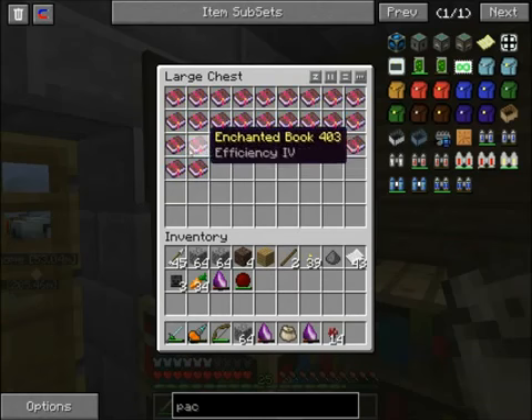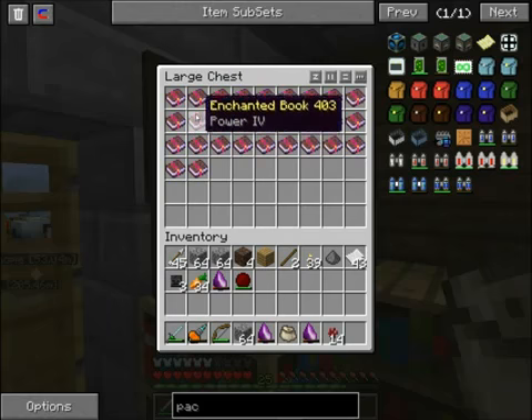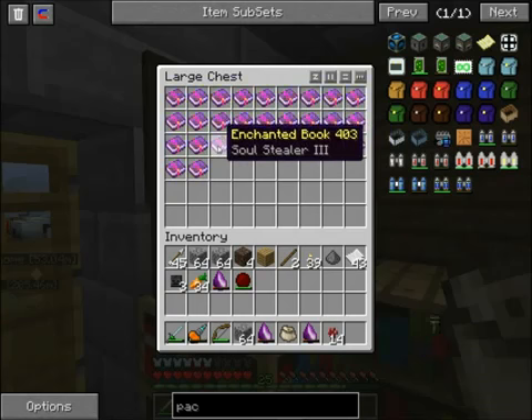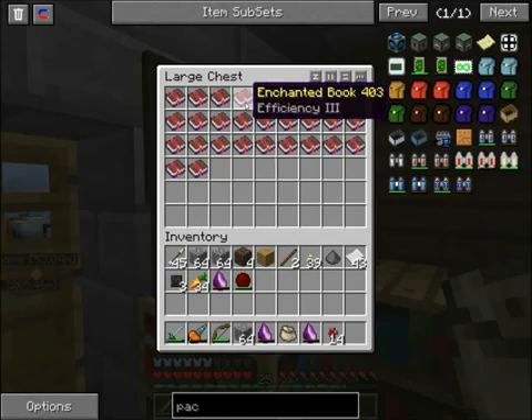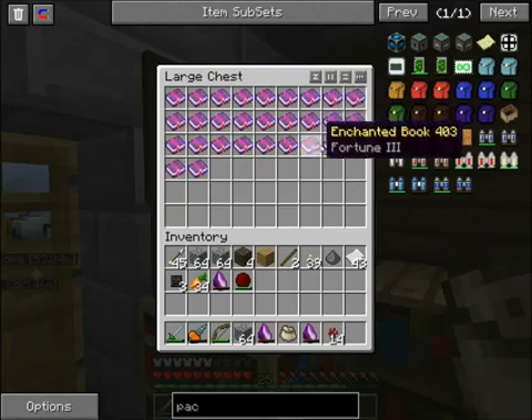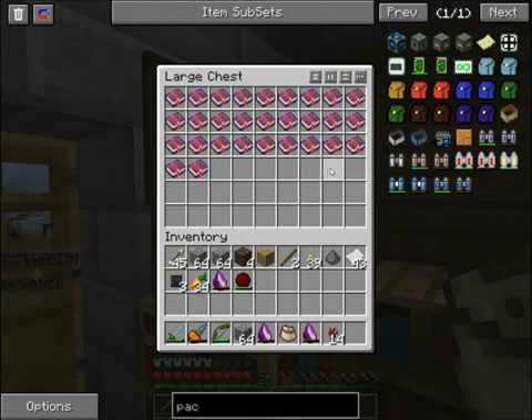There's the Vorpal, power, fire aspect, protection, soul stealer. I'm not entirely sure what that does in Thaumcraft 3, because in Thaumcraft 2 it made a higher chance of getting soul fragments, which I don't think are in Thaumcraft 3. There's knockback, infinity, sharpness, Vorpal 2 again. And fortune 3 - this one is really nice. I already put one on my sword - that's how I've been getting some wither skeleton skulls.